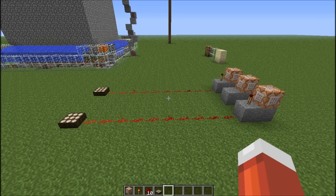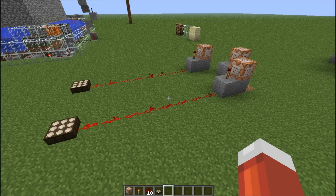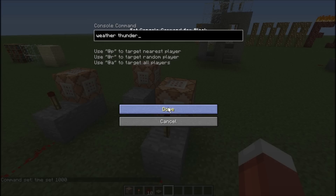Now to make it always rain on your server is just a little bit more difficult. When it's raining, your daylight sensors give off two less blocks of redstone, and when it's thundering, they give off four less. So if you want it to always rain on your server, you're going to have to move your command blocks one back, and if you want it to always thunder, you're going to have to move them three back. I've moved them both three back to show you how to make it always thundering while it's daytime. For the first command block, keep it at time set 1000, and for the second one, set it as 'weather thunder' or 'weather rain' depending on which one you want. But remember, if you do weather rain, you're going to have to move both command blocks back two spots.